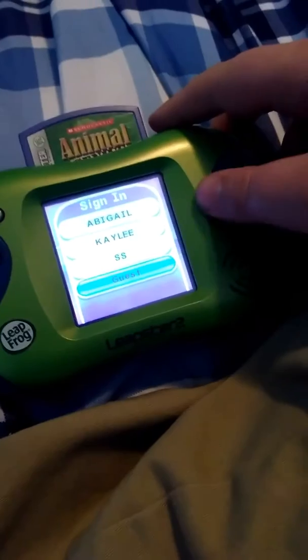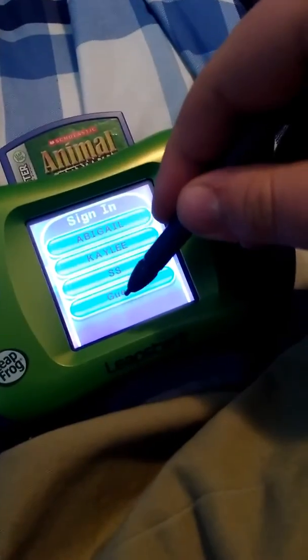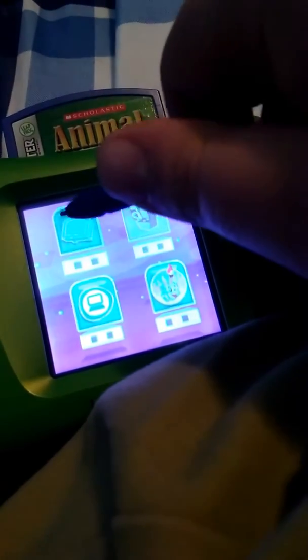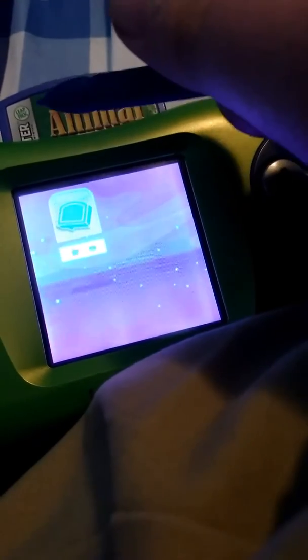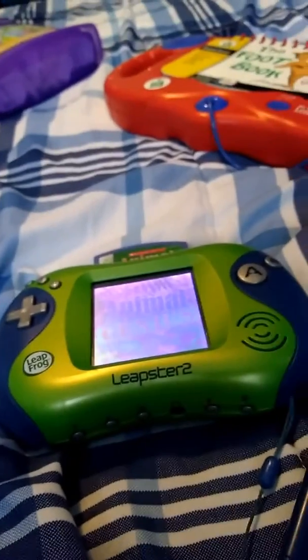If you see your name, touch it with the pen. Welcome to Leapster 2. Touch a picture to get started. Cartridge game. Animal Genius.